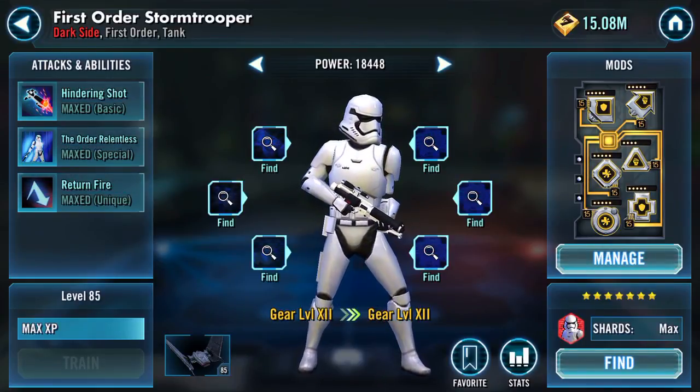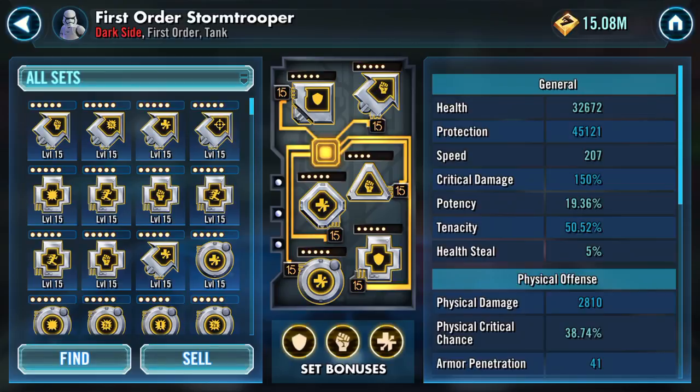First Order Stormtrooper — fully maxed and quite quick at 207.